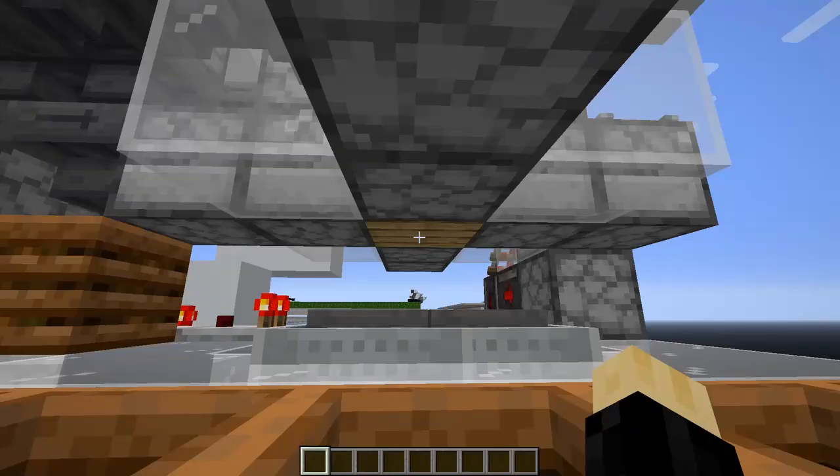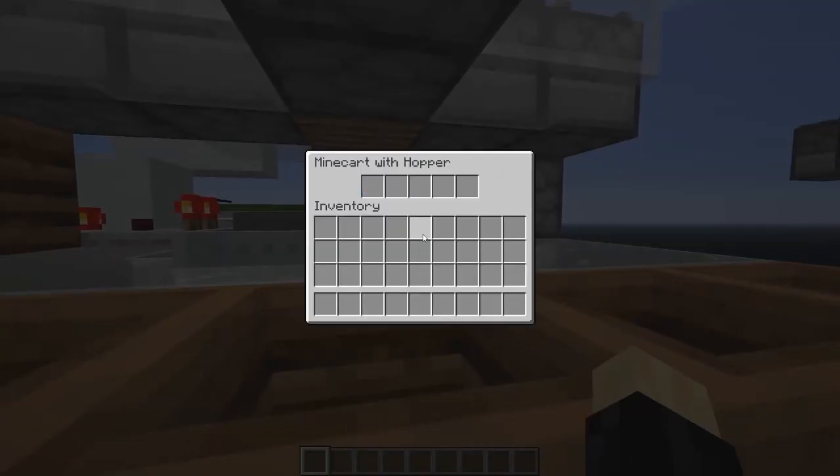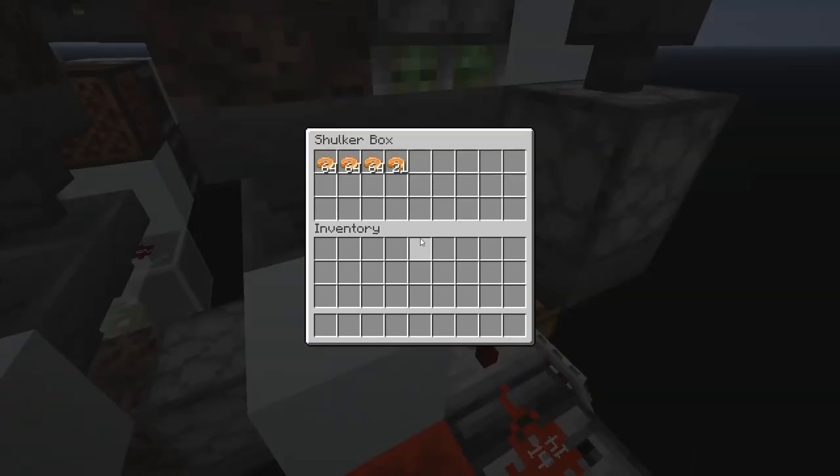So it may look like nothing is going on here. But if I select this hopper cart here, you can see that we're crafting pumpkin pie.